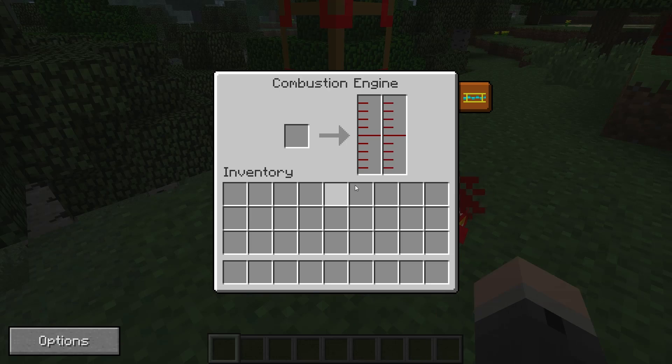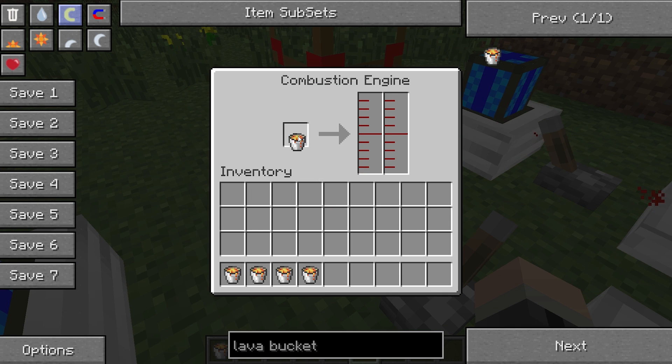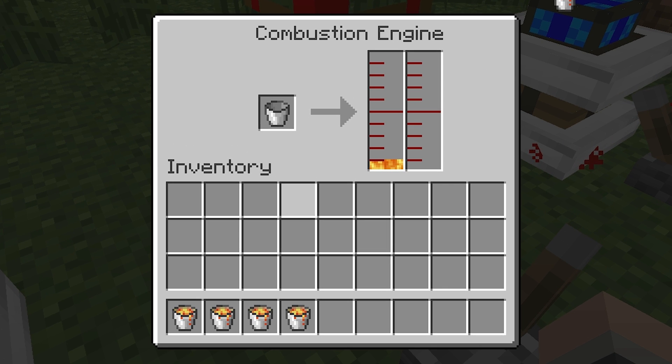You also want to check the fuel level. Combustion engines can only run on oil or fuel. They can also run on lava, but only if your version of BuildCraft is earlier than version 4.1.0. If it's later than version 4.1.0, lava won't work as a fuel source.